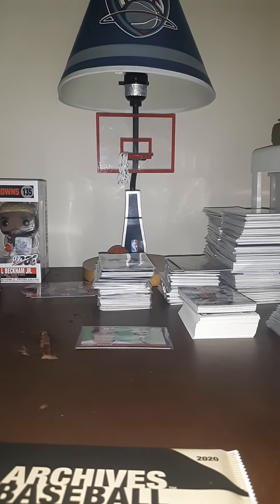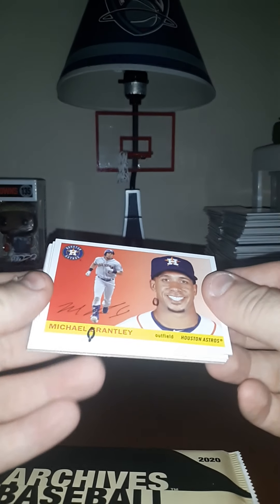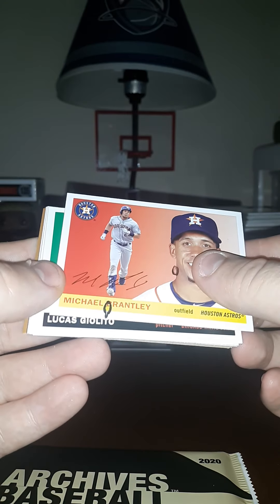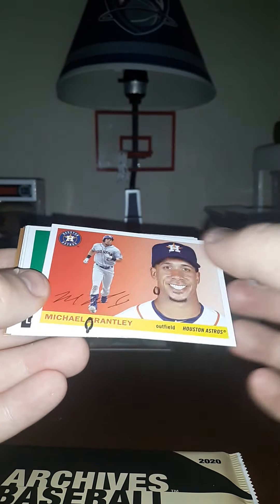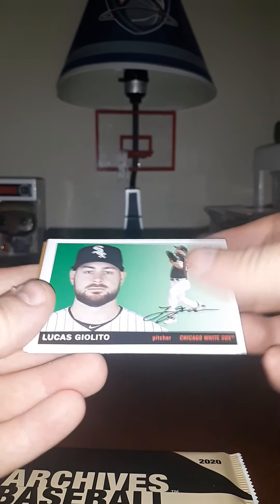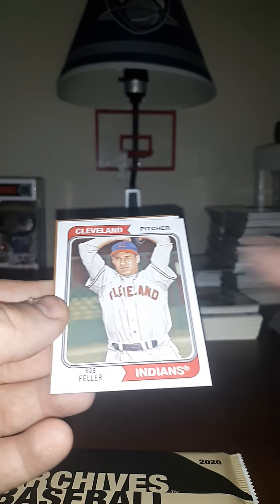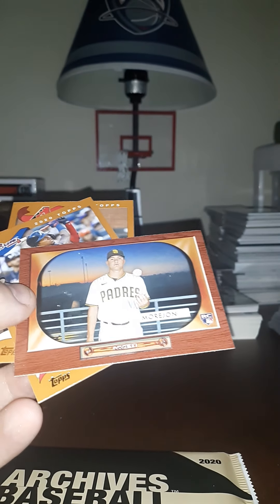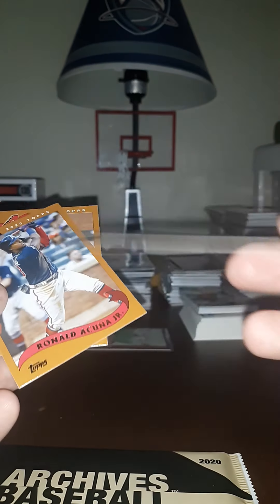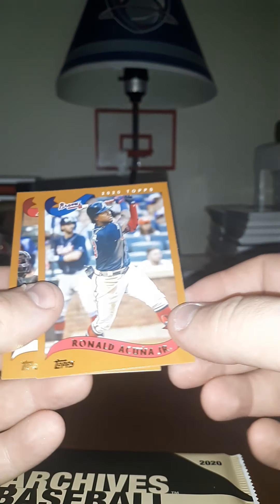I never do well with the odd baseball products. Michael Brantley — and as you can see that one's got an ink run on it, I don't know what happened there. Giolito, Dustin May rookie — that one's nice — Bob Feller, Mike Soroka, one of those throwback rookies of Adrian Morejon, Acuña, and Kole Calhoun. Let's see who our giant card is.